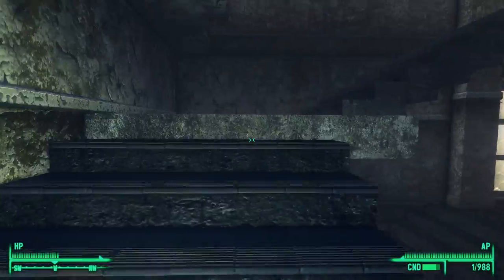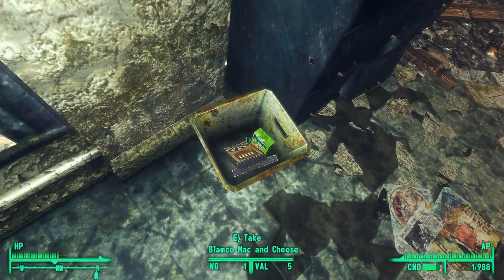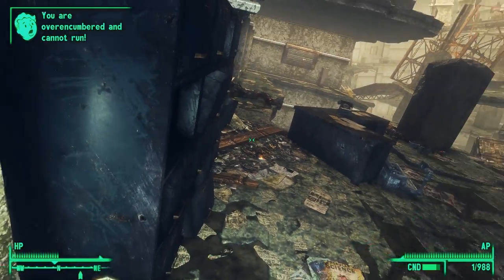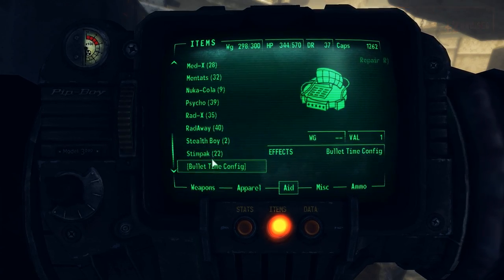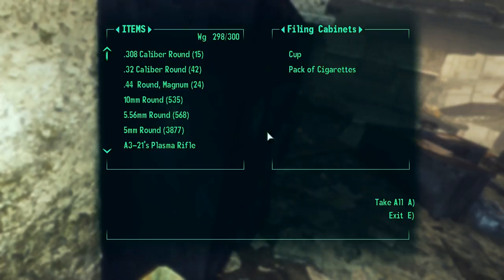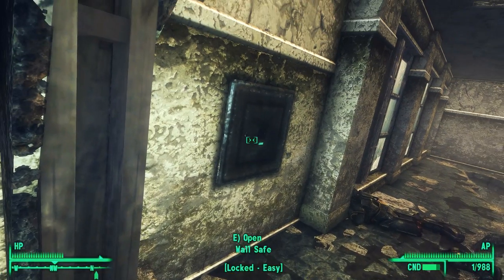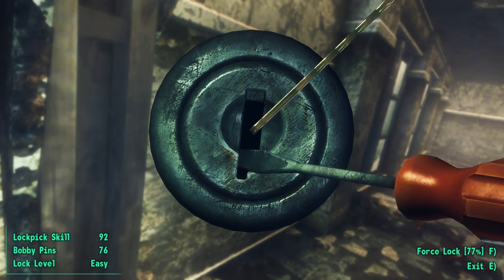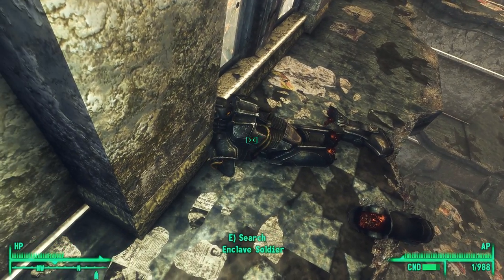We're on a new floor — we got darts and macaroni and cheese. We have to eat some stuff because we're over-encumbered and low on health anyway, so that's good. There's a safe. I believe there are a few safes in this area — there were just some bottle caps inside.